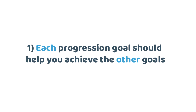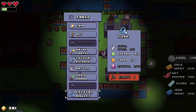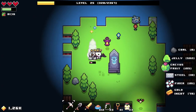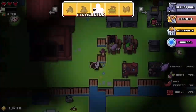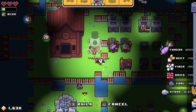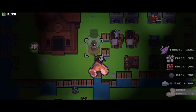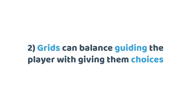My top 3 game design takeaways from playing Forager: Number 1 — each progression goal should help you achieve the other goals. Many of Forager's progression goals wouldn't be so interesting on their own. To level up, you can literally just run in circles and click on everything you come across. But because these goals link into each other, the player will often start on one goal before transitioning into another, and then another, and this variety keeps engagement high.